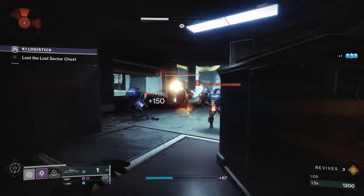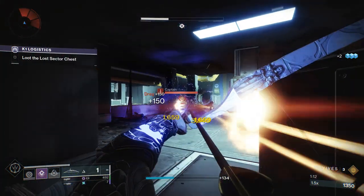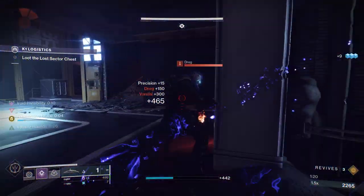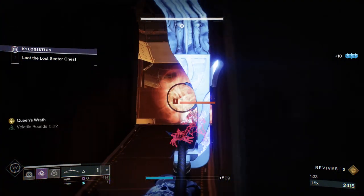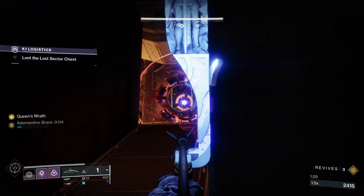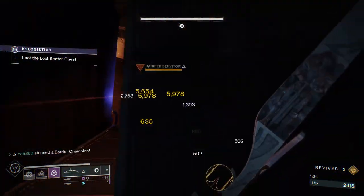We're going to move forward and start killing these adds one by one. Throw our nade just to get that add clear going. As you can see, Wish Ender is just absolutely demolishing everything — everything is one-shot except for higher HP enemies like the Captain. But that is no problem at all. If you take too long to kill the Barrier, he's actually going to reposition up here, but this is actually a more optimal position because it's harder for the snipers to deal damage to you at that point.